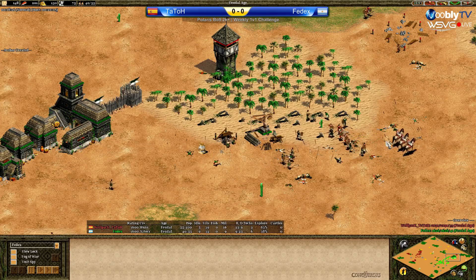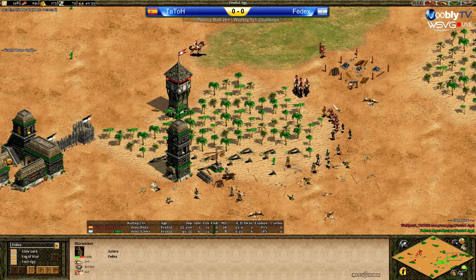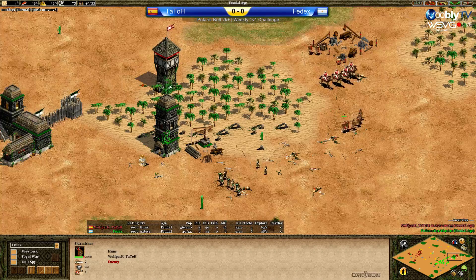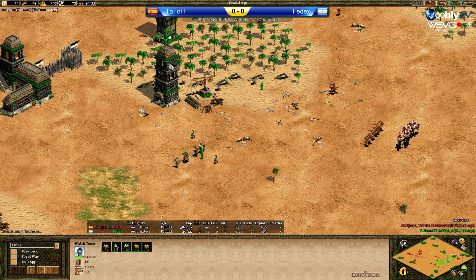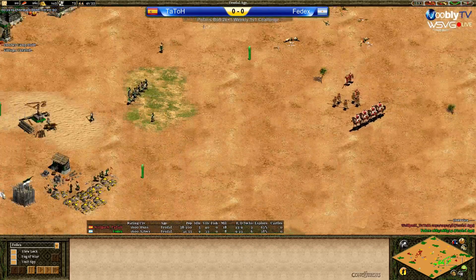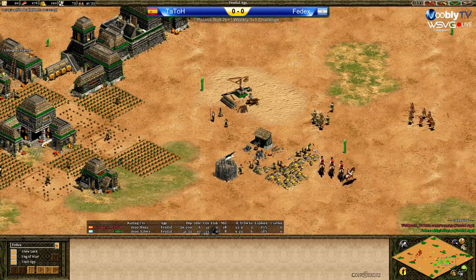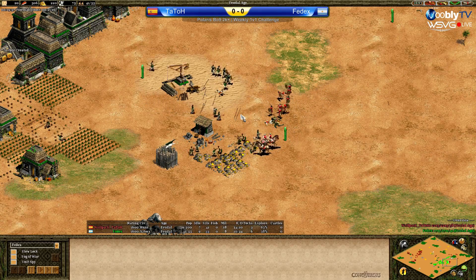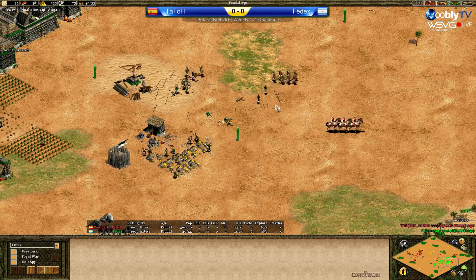Just look at the score difference — it's about 500 now. You can see FedEx had a few archers in there, while Tato went very much skirm-scout. That's a lot better I think, especially on Plains. We keep seeing archers — like Hera played archers as well — and that was a mistake, and this could be the same mistake here.